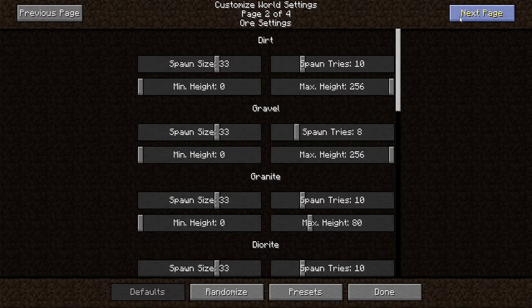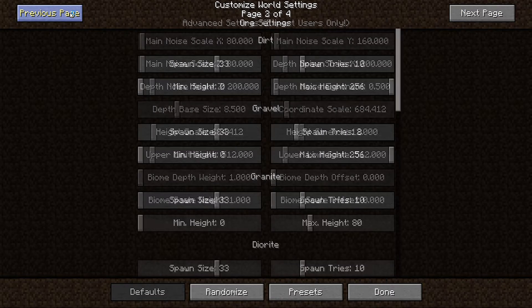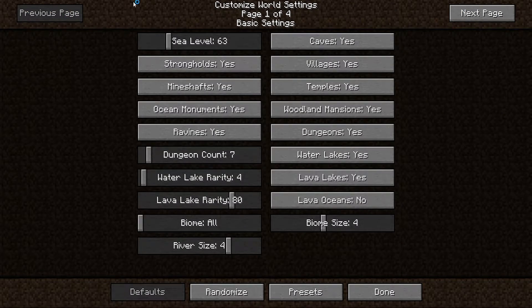There are multiple pages of options — one is text, one is sliders, but they cover the same settings. There are a lot of options, so I'll put a link to the wiki in the description with a list view of what all the different options do, so I'm not going to go through every single one.